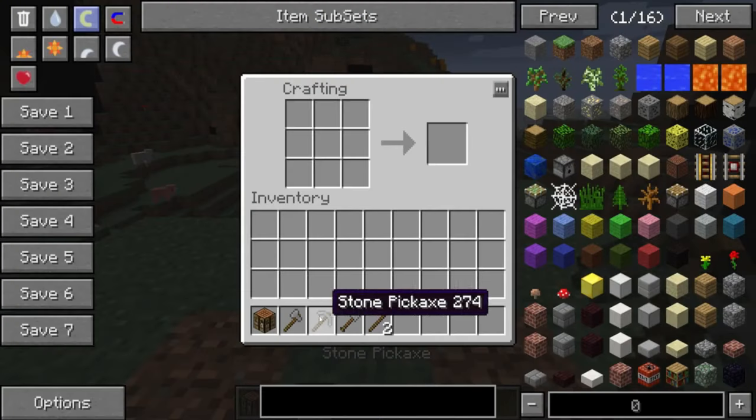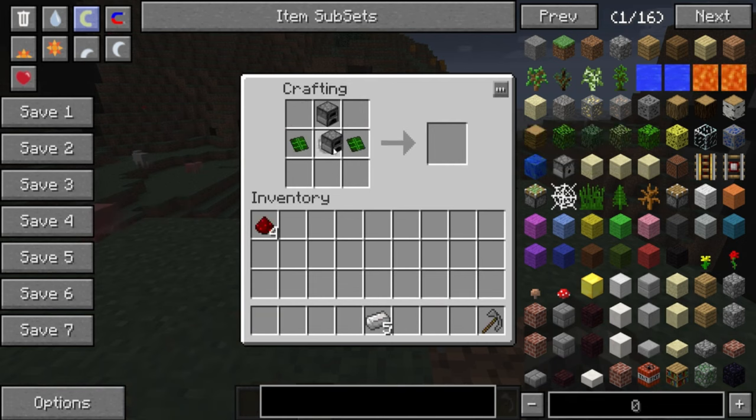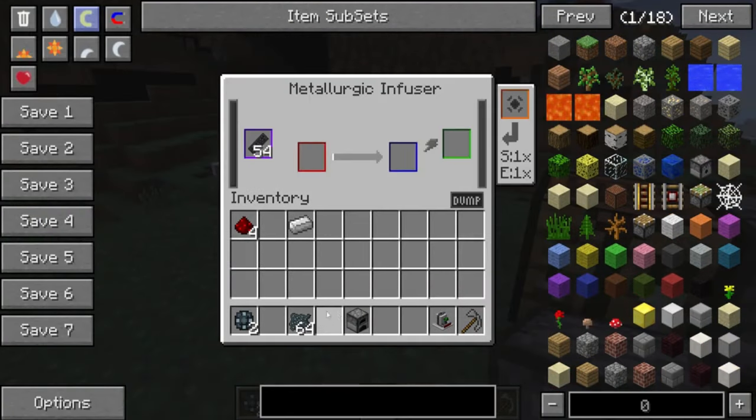Released by the Technic team, Vaults is one of the original technology modpacks, featuring a nice roster of mods in the tech genre which utilised a standardised electricity system, allowing for some awe-inspiring possibilities with the new power solutions at your fingertips. This was a groundbreaking modpack at the time, and I remember some crazy creations being built with it.